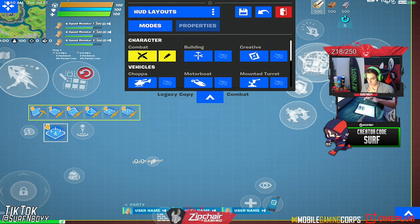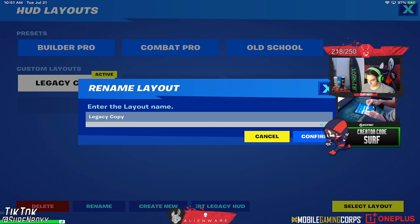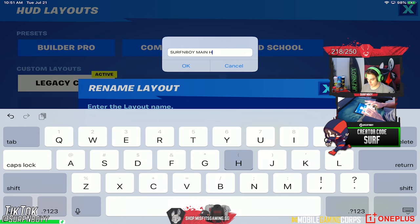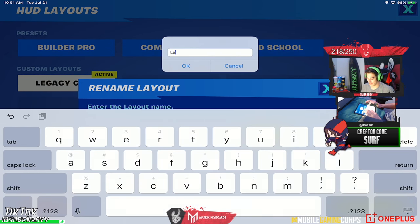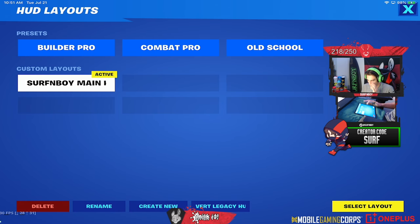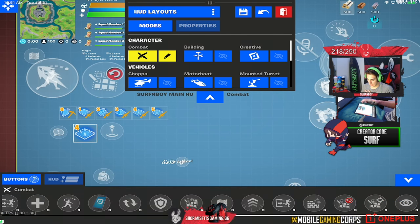I can already tell they changed the size of my building HUD. I'm not gonna mess with it until I get into creative, but here we have HUD layouts — we have legacy copy, which I'm gonna rename 'Surfing Boy main HUD' so I can keep track of different HUDs for video challenges. We have build pro, combat pro, old school, and then we're allowed to make six different custom HUDs, which is awesome.